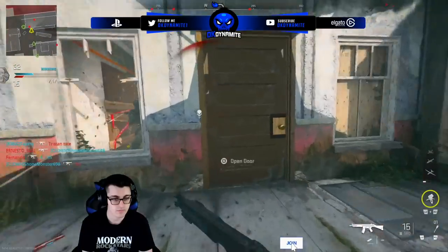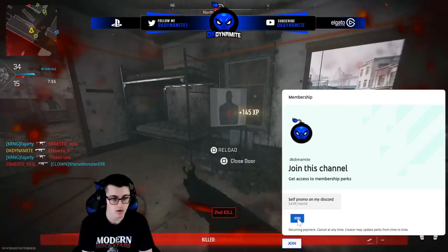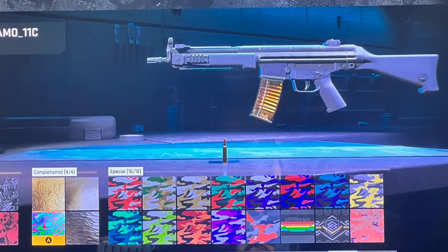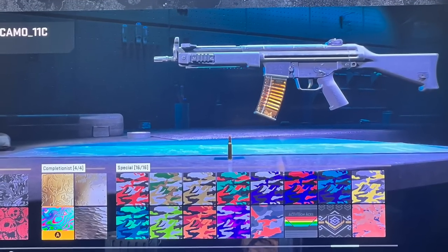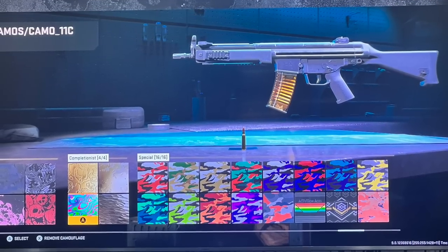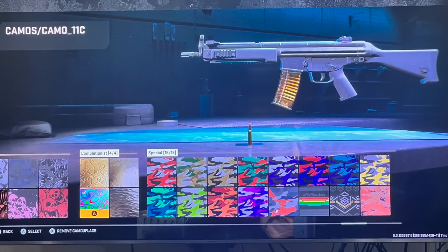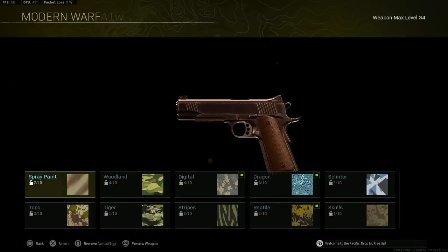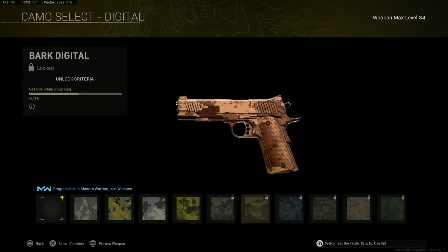Screenshots started posting revealing CDL multiplayer modes, weapon mastery camos, and more. The first thing we'll talk about is the camos — it's already confirmed that these are placeholders from MW19. However, I would not be surprised if some of them from MW19 get reworked a little bit and very similar versions of those camos make their appearance in MW2.